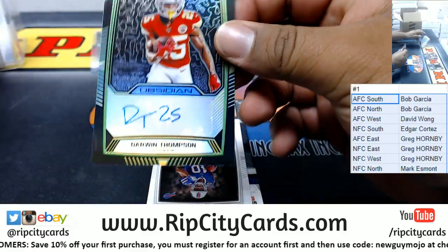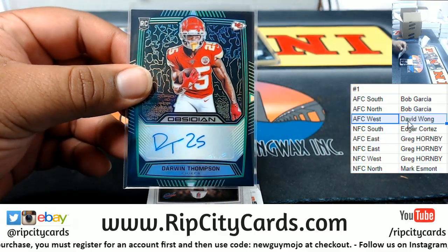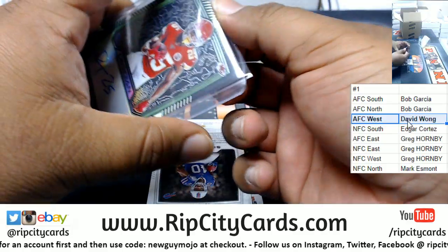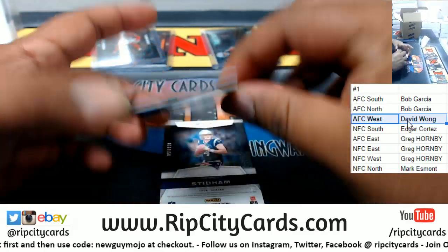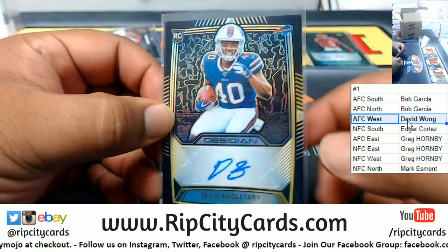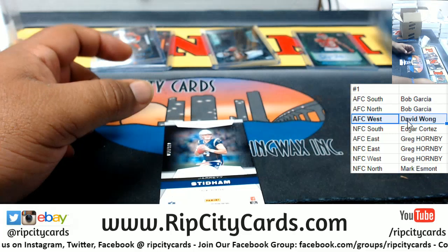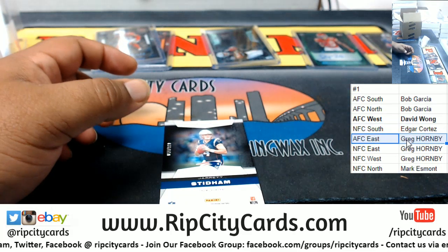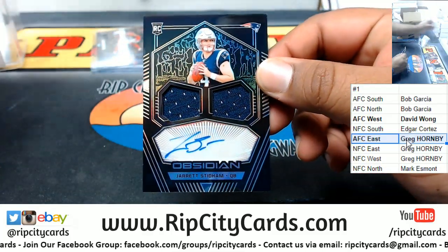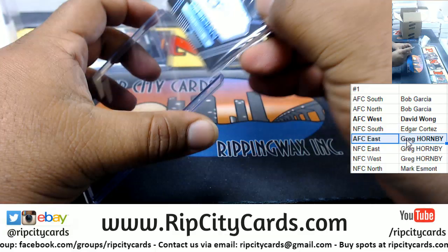Darwin Thompson Chiefs autograph — Chiefs are in the AFC West, so David gets a hit right there. Devin Singletary Bills rookie auto, number 8 of 25 — that's AFC East, so AFC East gets a hit. And Jared Stidham, 36 of 150, rookie patch auto for the Patriots, who are also AFC East.